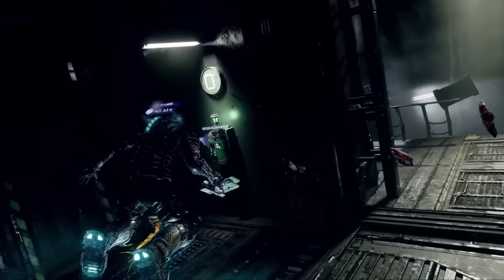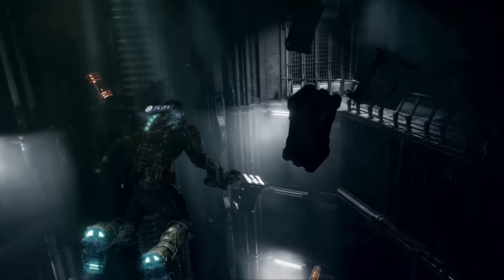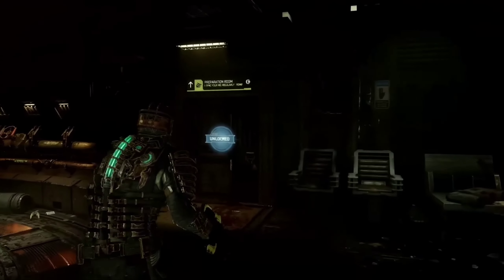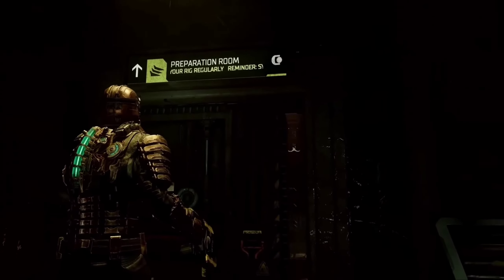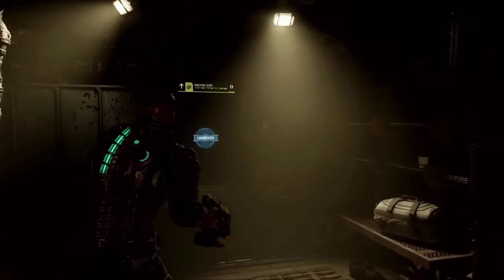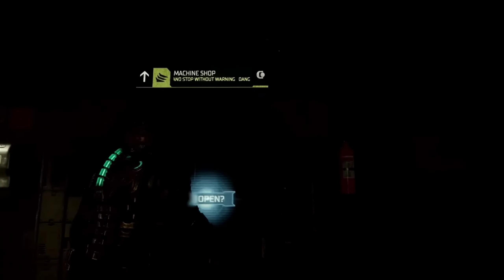We're now entering the ship. We have a lot to show you, so let's skip ahead to chapter 3. We've just received a briefing to head over to the refueling station. To get there, we're passing through the machine shop over here.